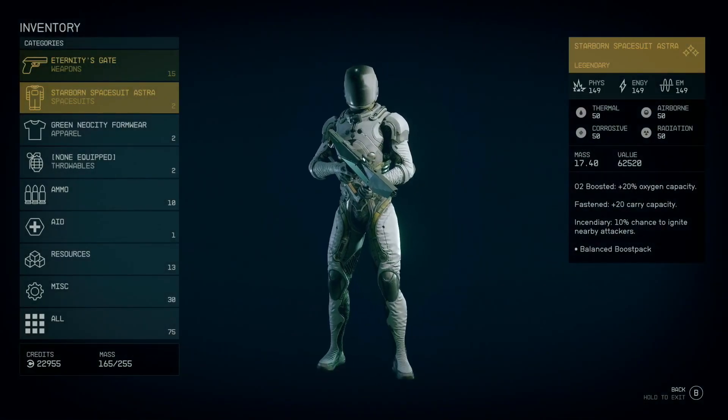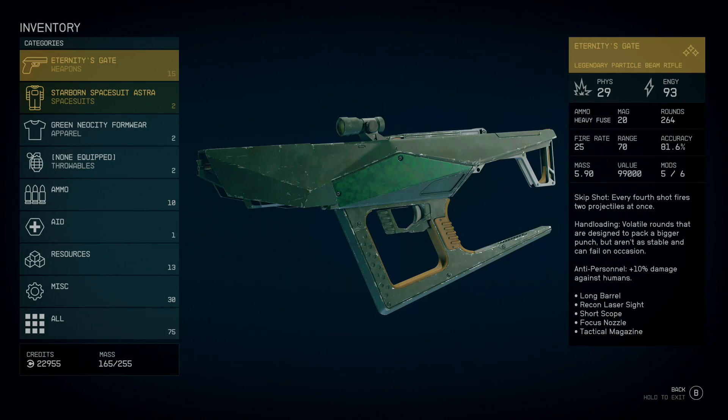The Eternity's Gate is a legendary protocol beam rifle. It has two different types of damage: physical damage and energy damage. You get this weapon by defeating the Emissary, and it's one of the final missions of the game, so you want to make sure to loot it off his body. It does take heavy fuse ammo.